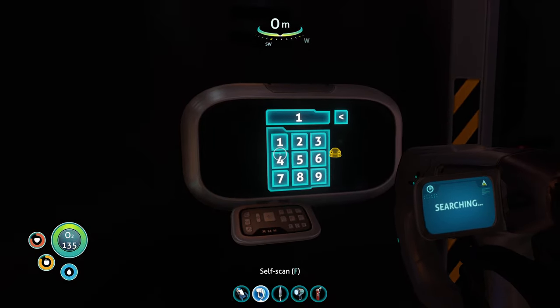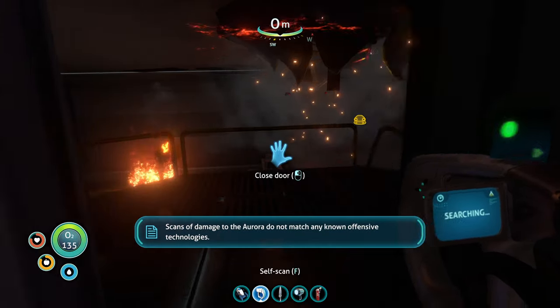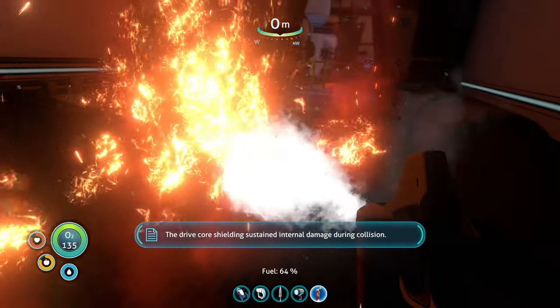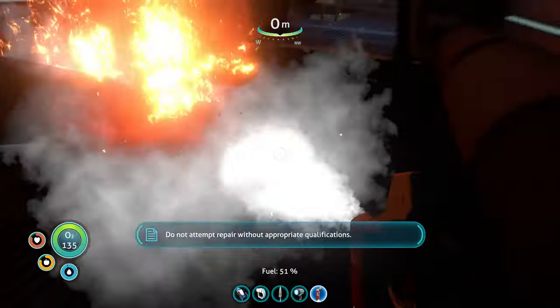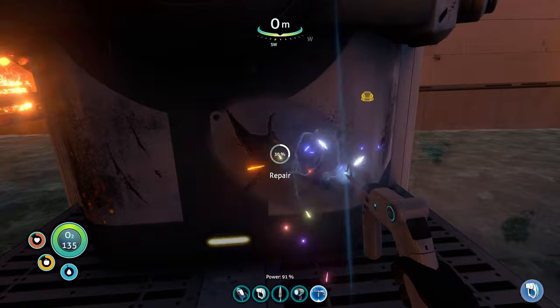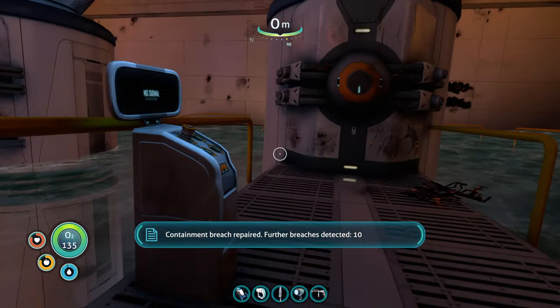Open the door with the code 1454 to get into the cargo bay. Extinguish the fire to get into the drive core room if you want to make the repairs. Note, this is technically optional — you do not have to repair the Aurora, but if you want to make it a little easier to explore and get rid of the irradiation, go ahead and repair all the brakes.